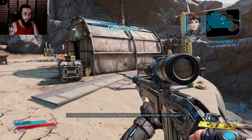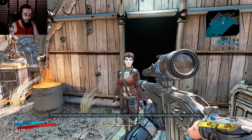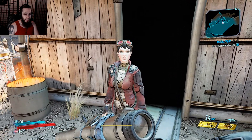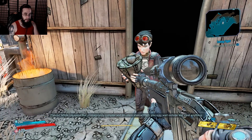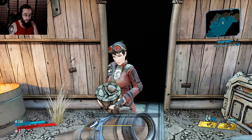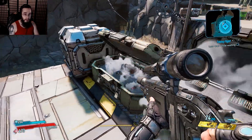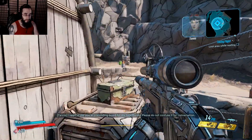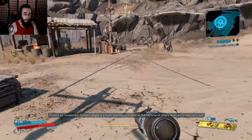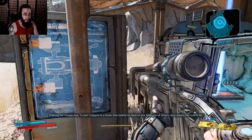A character says: 'This person trampling my valuable and irreplaceable dig site — may I help you?' It's Tannis! 'You must be Lilith's new vault hunter. You found the map? I suppose congratulations are in order.' She takes the map to examine. 'If you examine this unimaginably complex and priceless alien artifact, you may wait outside and steal anything not nailed down.' Then Tannis reveals: 'As I suspected, Tyreen Calypso is a siren, and clearly her cult is her food source.'